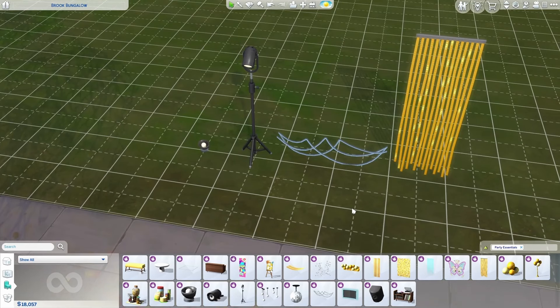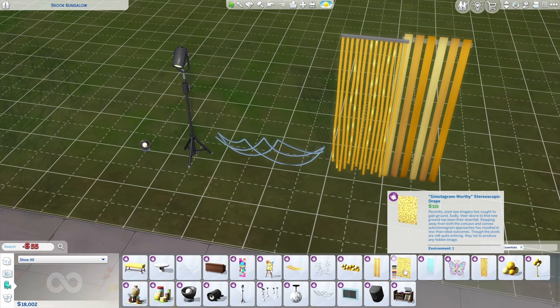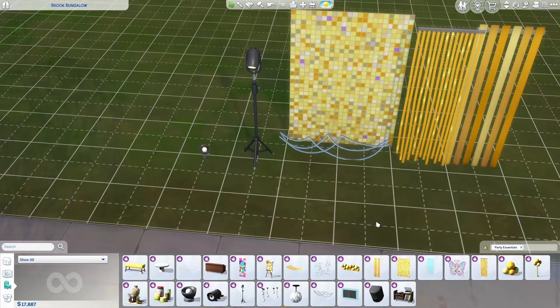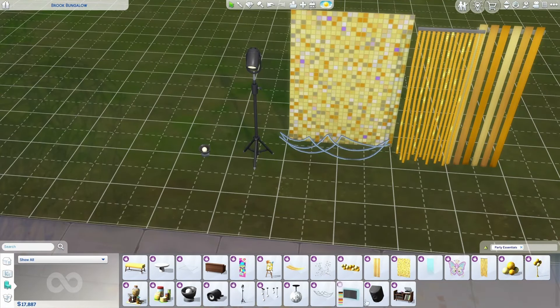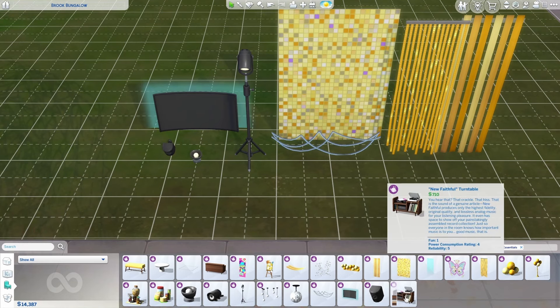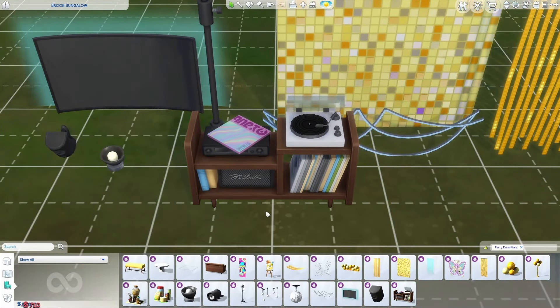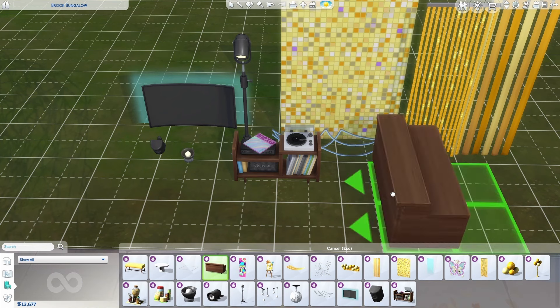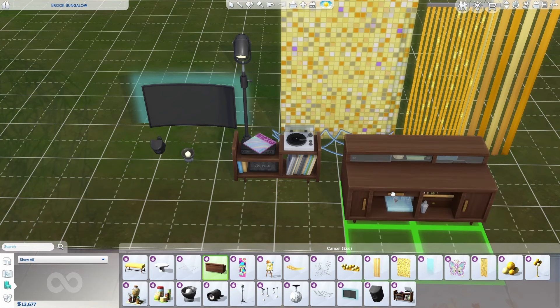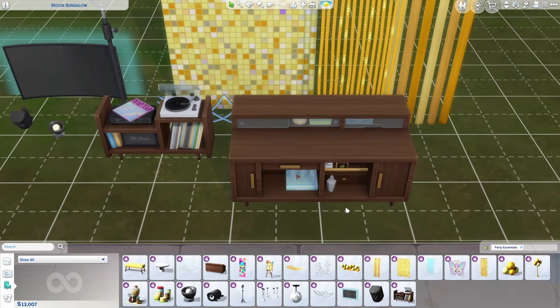There are even backdrops, which are perfect for photo ops for your Sims, festive party streamers, and the Simstagram-worthy stereoscopic drape. For entertainment, there's a new wall speaker called the Good Vibes Wall Speaker, an LED backlit TV, and a brand new stereo called the New Faithful Turntable — which I absolutely love for the retro vibes — and a bar, which is probably the most simple retro bar that we have been given yet in The Sims.